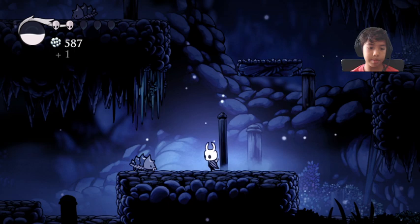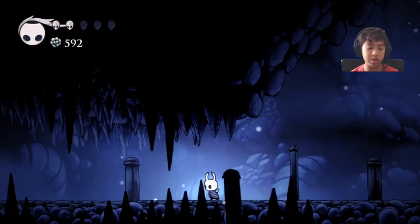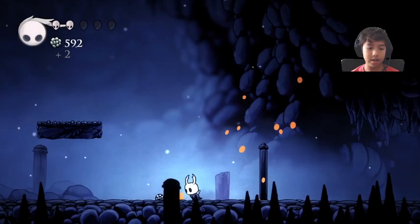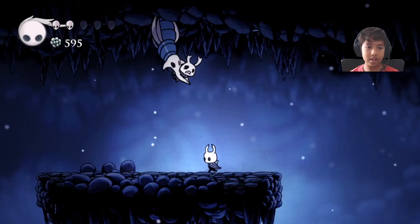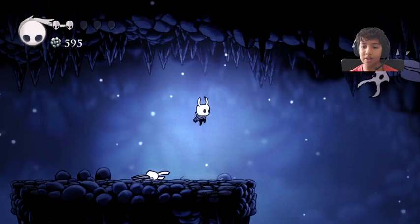There's an optional thing up here — if you want to get 120% completion you do have to do this. Get as much soul as you can before attempting it. You come up here and see this guy named Zote getting chewed up by an enemy. You can save him, but he's very arrogant — even when you save him he claims he's the one that killed the thing.